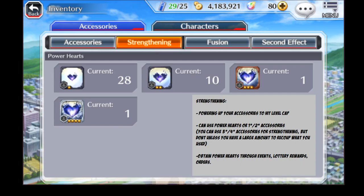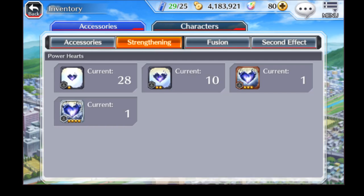You can obtain power hearts through events, lottery rewards, and your daily and weekly orders, so definitely keep an eye out on ways to farm those.